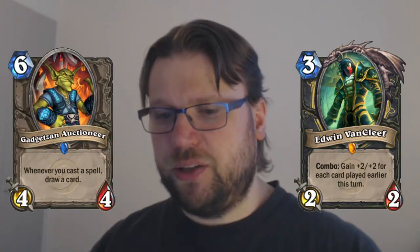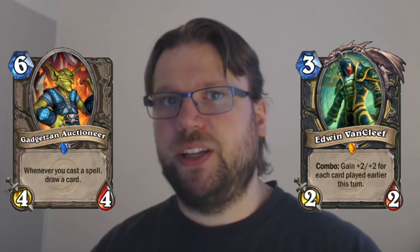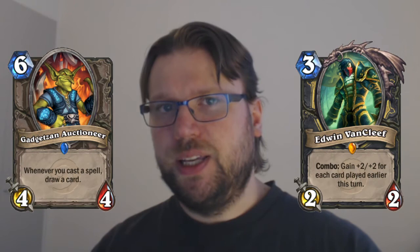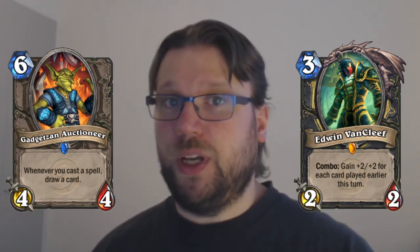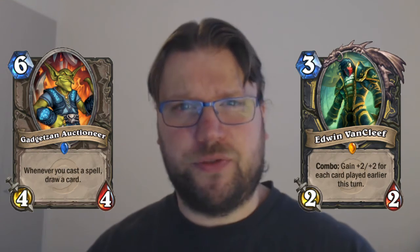Nonetheless, in this type of support role, any miracle offshoot of a rogue deck could easily find a spot to play Sherazin. And then when they go for the cycle, when they go for the Edwin Van Cleef play, or go for that Gadgetzan Auctioneer draw, they can revive Sherazin a couple of times during the game and gain a bunch of value that way.